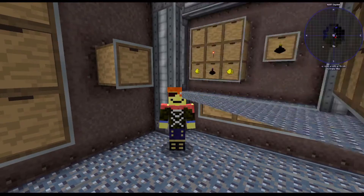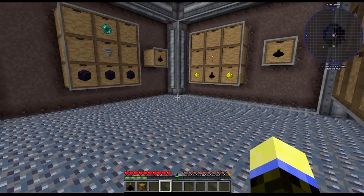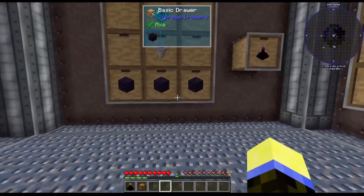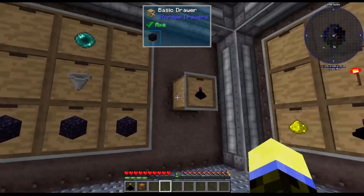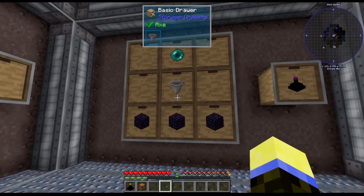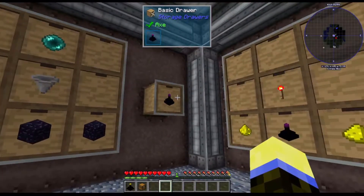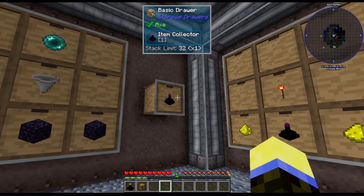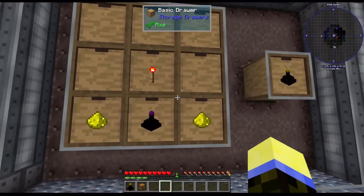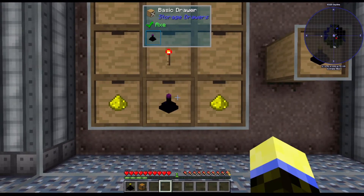You're gonna need to make an advanced item collector. First, make the standard item collector, which is three obsidian, a standard hopper, and an ender pearl in that formation — that gives you the item collector. Then use that to make the advanced item collector, which is the basic one, a redstone torch, and two glowstone.